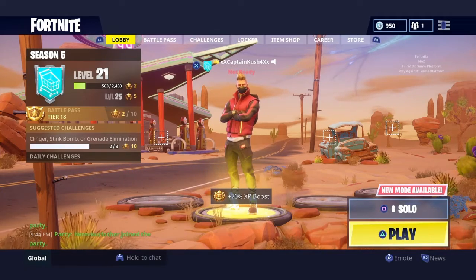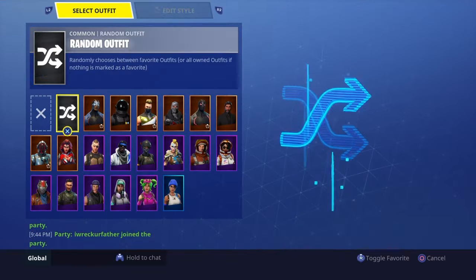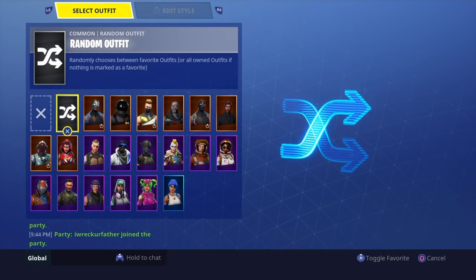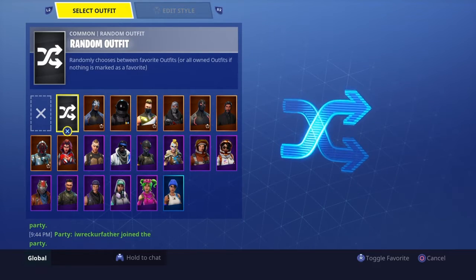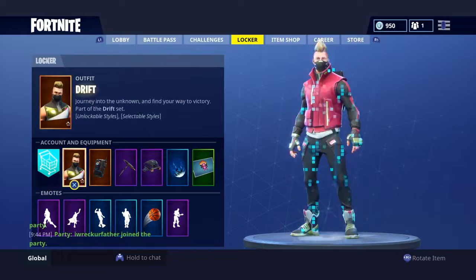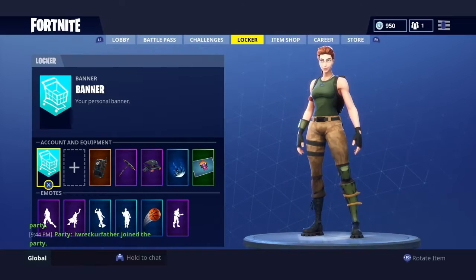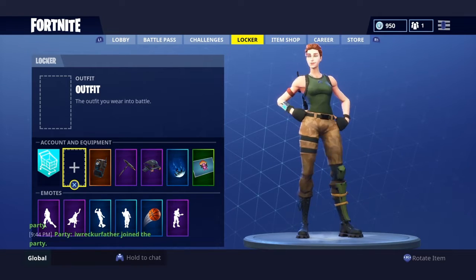So you want to go to your locker and hover over random outfit, click X, and switch over to here really quickly like this. If it doesn't work, just equip another skin and do it again. There you go — you see I'm no skin.